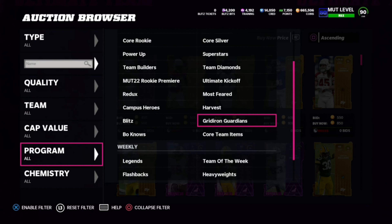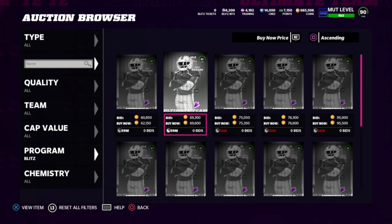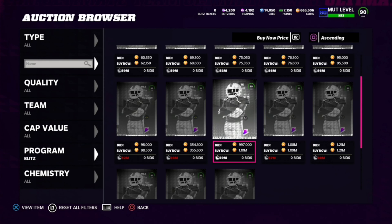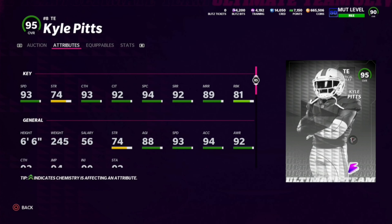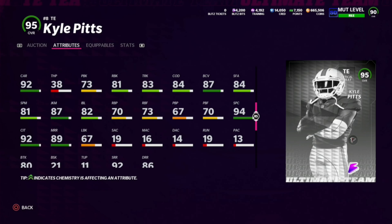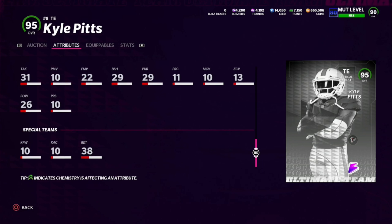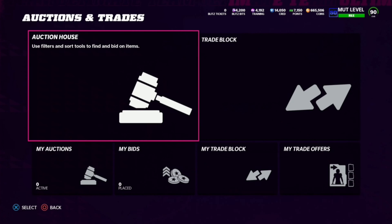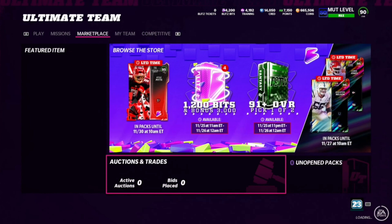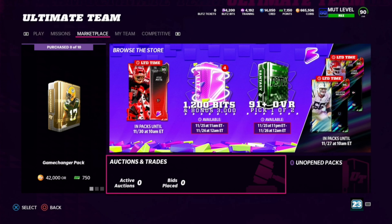Checking the auction block: Nick Neiman is going for about 62-70k right now, and his image still isn't in the game. Kyle Pitts is going for about a million coins. We covered his stats a couple days ago — 6'6", 245 lbs, 93 speed, 81 run block, 92 short route run, 87 juke, 92 carry, 94 spectacular catch, 86 deep route running, 80 break tackle. Kyle Pitts is an absolute freak athlete and an incredible card. That's going to do it for this video — check out tonight's videos!